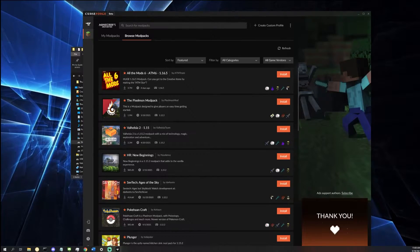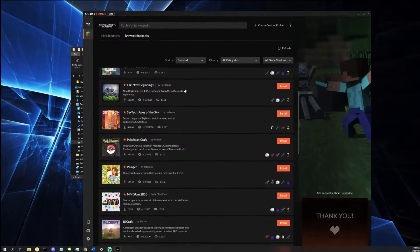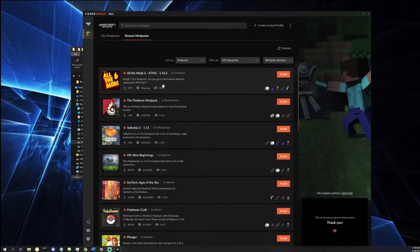Now the next step is to install both of these programs — install CurseForge and then install Java. And once you have both of those things done, open up CurseForge and find the modpack you want to play. It's totally okay if you do not have a modpack picked out yet. I would personally recommend playing some of the Feed the Beast modpacks. On CurseForge, you can click on the browse section and look through all of the different modpacks — they have hundreds to pick from.